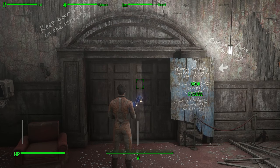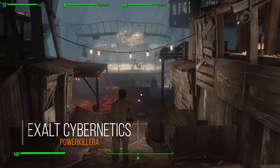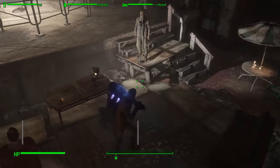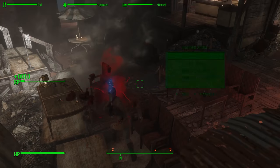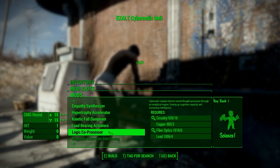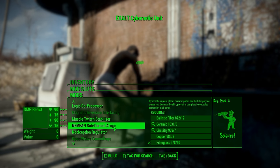Starting things off, we have Exalt Cybernetics. This is one of those mods that's better explained than seen — there's not too much gameplay to really show. More or less, it's going to add in a bunch of augmentations or implants you can make to your character, in the form of invisible weightless pieces of armor. With these, you can actually change your physiological stats and make improvements to your character without having an armor piece that does it.